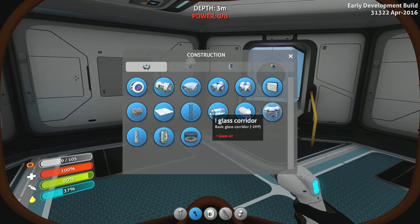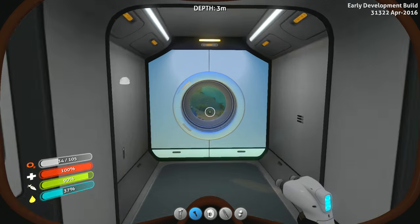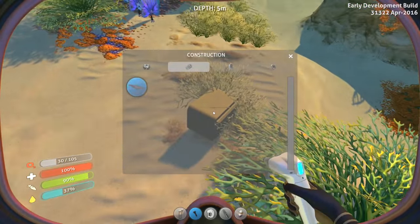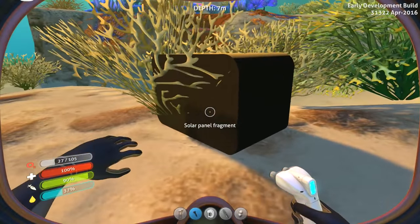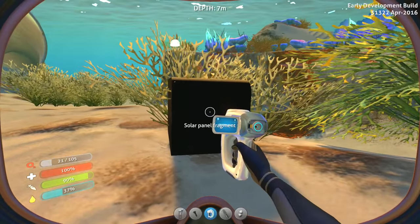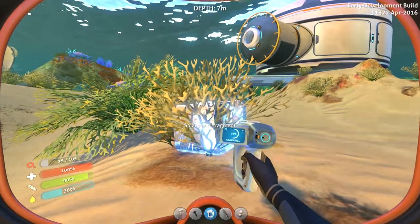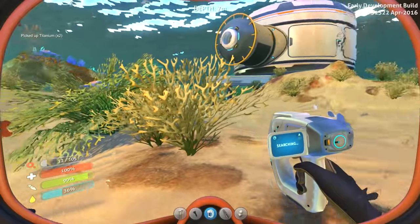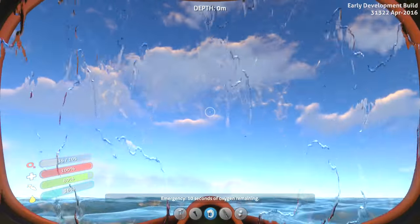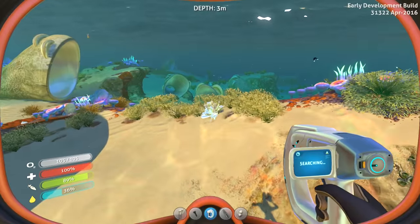So what can we construct in here? Power — solar panels. I need quartz, let's go get more quartz and not turn it into glass this time. Oh, this is getting real fun. What is this? Can I scan this? Oh wait, I'm not on the right one — it helps if you're on the right one. I thought I scanned it already. Titanium. 10 seconds of oxygen remaining. Let's go find some quartz.